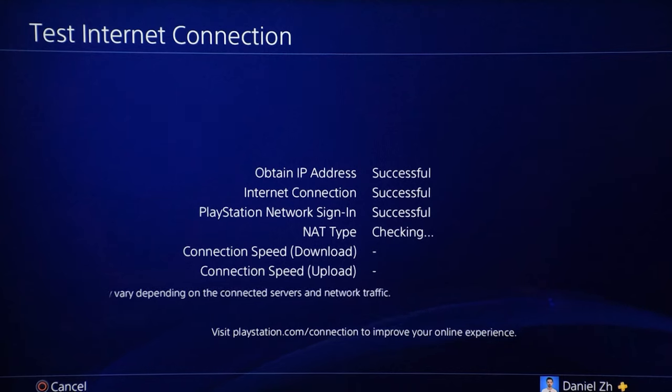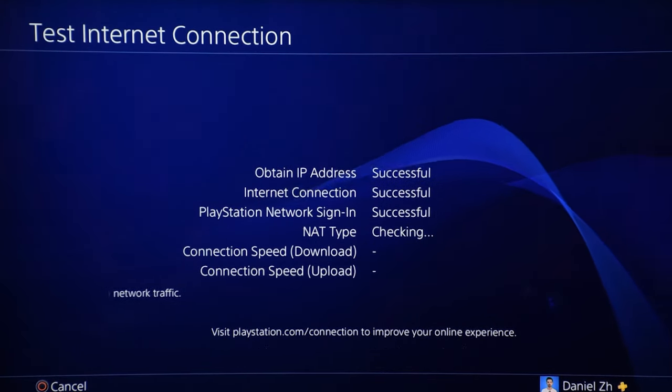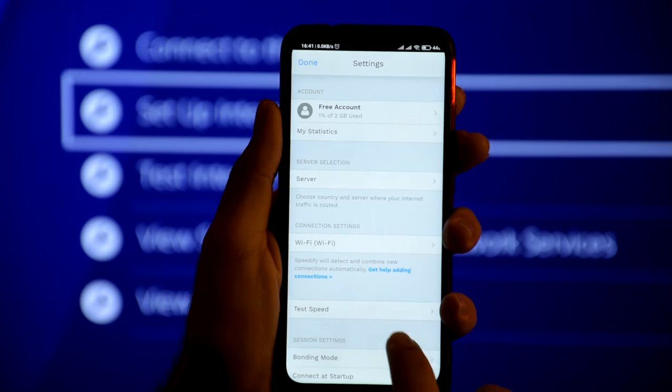Test the internet connection to make sure it's working. If you have any VPN enabled, turn it off first and test without VPN, because some VPNs don't share the connection. After confirming it works without VPN, proceed to the next step.